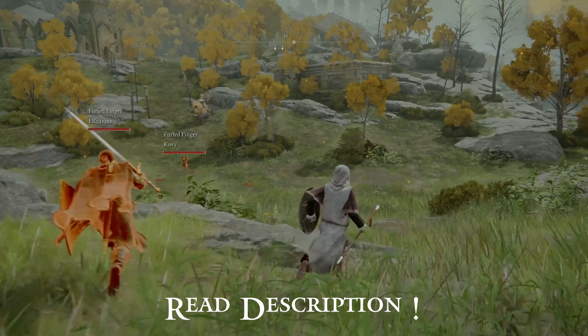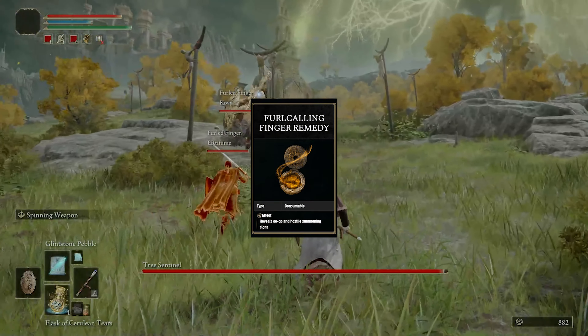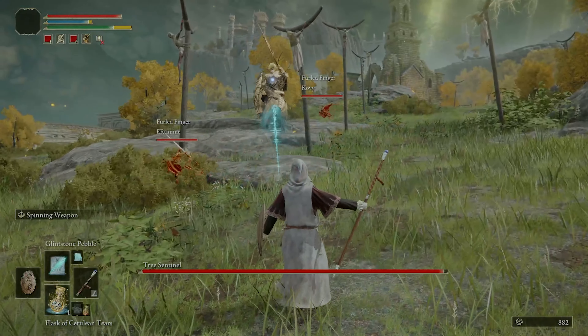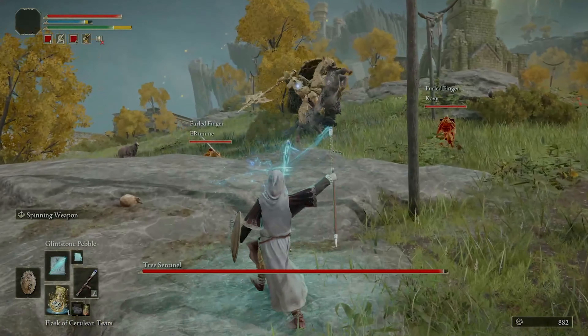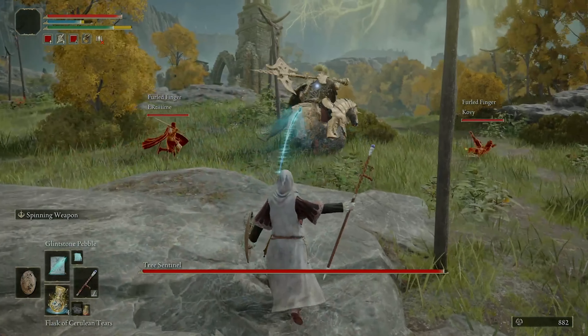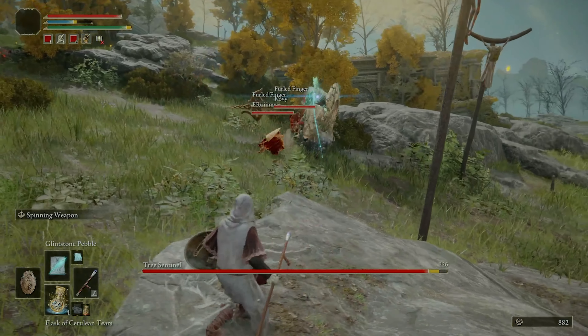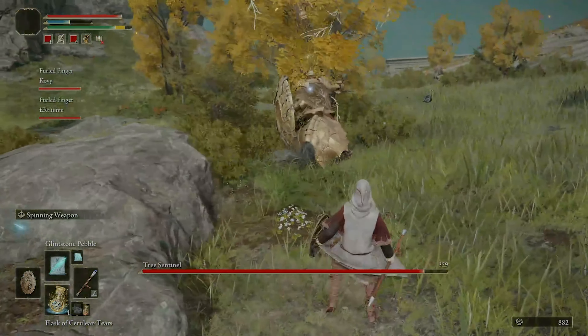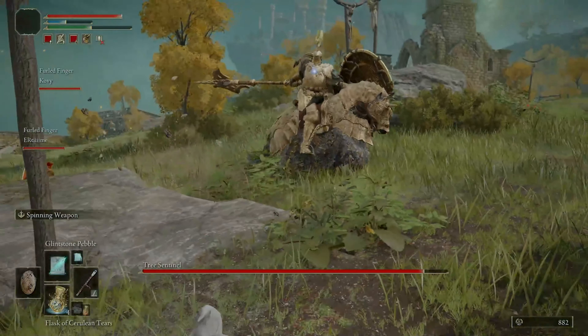The first item I want you guys to understand is what a Calling Finger is. This finger lets you summon co-op partners into your world to slay a boss — when that task is completed they are kicked out. You can craft this item once you get the crafting kit, so it's very easy. I feel like FromSoftware made this game way more co-op friendly.